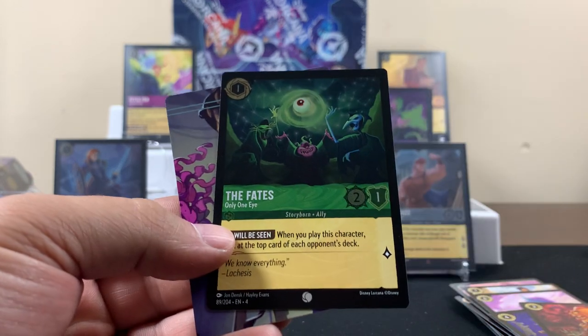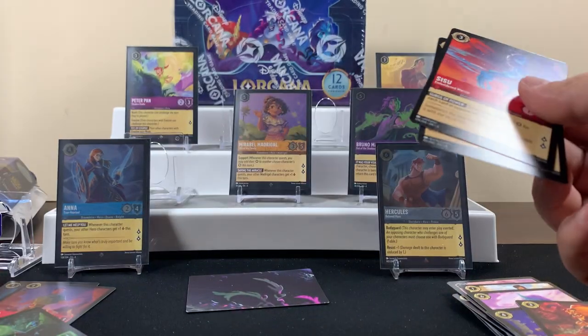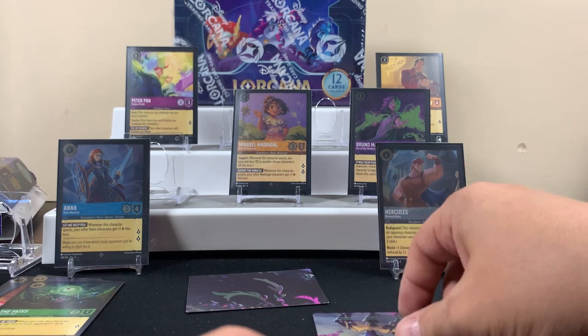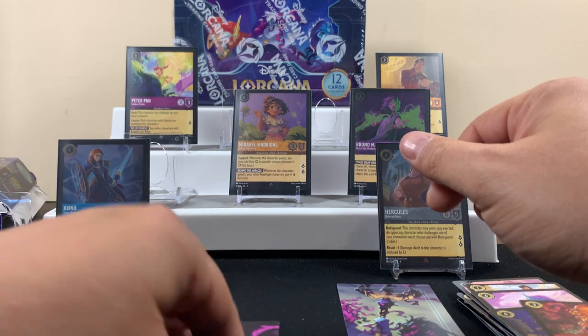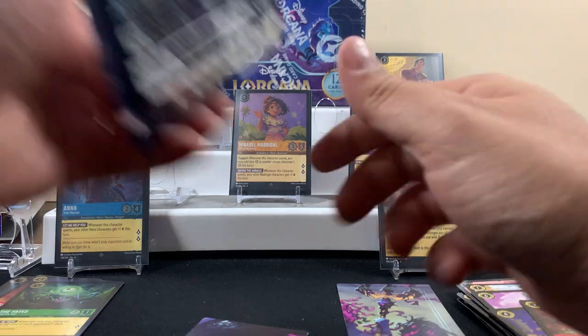Ooh, that's a golden bees card, rare rare! What's that — The Fates? And another puzzle piece. This looks like a bigger puzzle — I don't know, maybe. We can't tell what the full puzzle looks like yet.